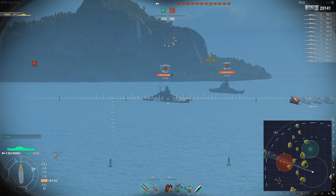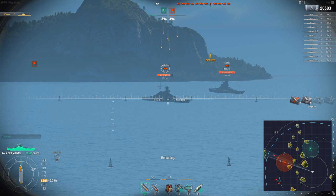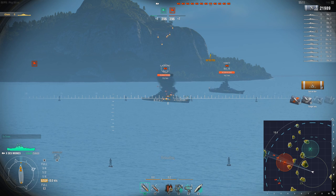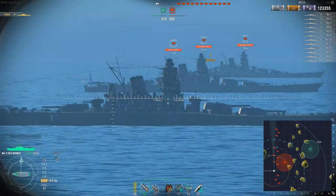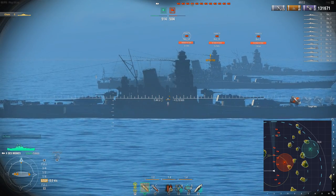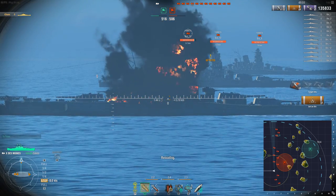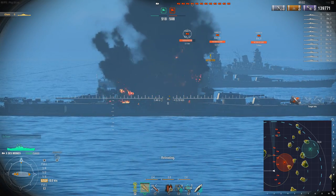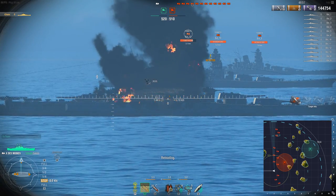Setting fires and being that sort of supporting ship is quite an important role. Playing the Des Moines, if I saw an enemy battleship in this kind of angled position, I'd immediately go to HE and start hoping for some fires. Once you see enemy ships giving you broadside, that's when you switch from HE to AP in a cruiser. Your AP can still do decent damage and fires will help, but in terms of how much damage you can get per salvo, armor piercing is going to be quite a bit better.